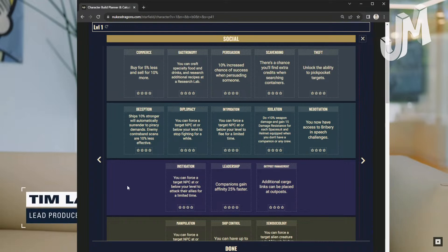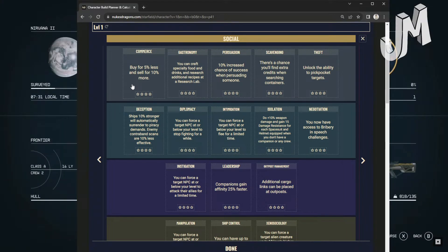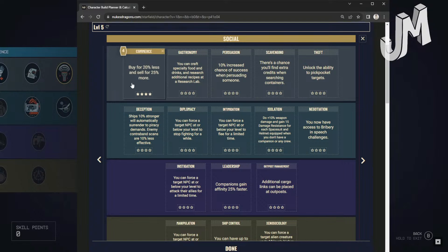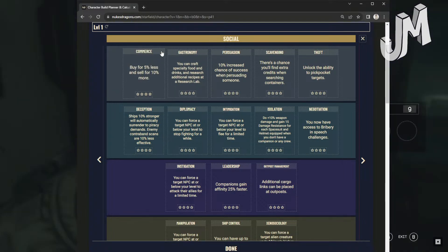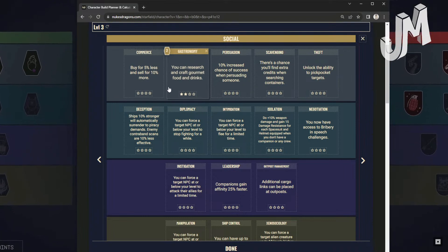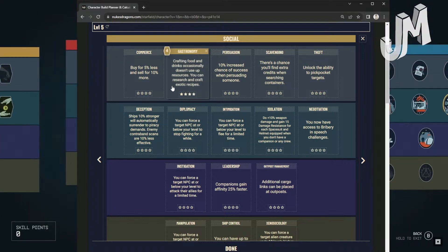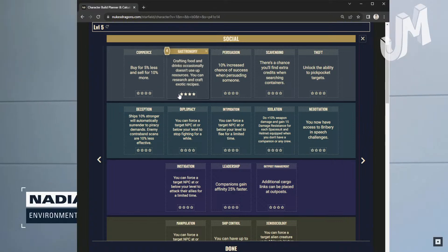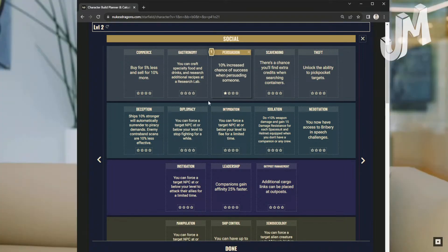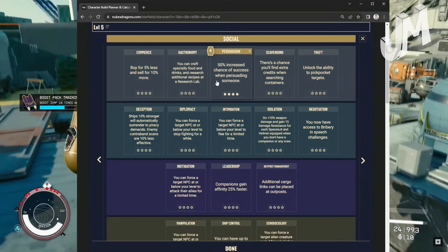Moving on to Social. Commerce: Buy 5% less and sell for 10% more at level 1. Level 2: 10% and 15%. Level 3: 15% and 20%. Level 4: 20% buy reduction and sell for 25% more. Gastronomy: Level 1 — craft specialty food and drinks and research additional recipes at the research lab. Level 2: Research and craft gourmet food and drinks. Level 3: Research and craft food and drink delicacies. Level 4: Crafting occasionally doesn't use up resources; you can research and craft exotic recipes. Persuasion: 10% increased chance of success at level 1, 20% at level 2, 30% at level 3, 50% at level 4.